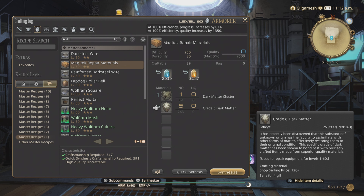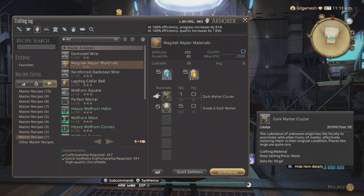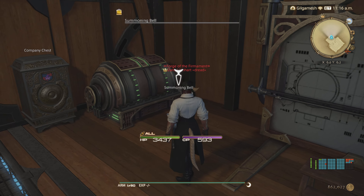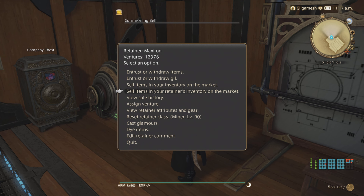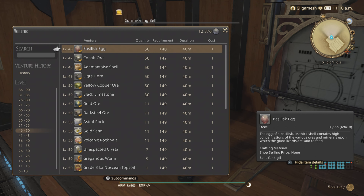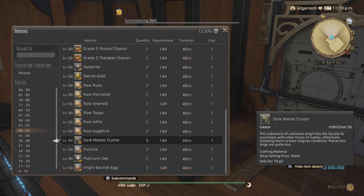That also goes for the repair kits themselves. Dark matter clusters are gatherable from the market board or through your retainers. You need just one. You need a botanist and/or miner to get those, and that's going to be under level 46 to 50. You get nine for the max, and it takes about 40 minutes. The requirement is 149 gathering.